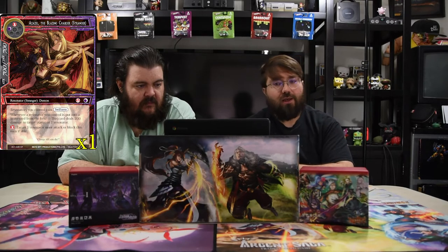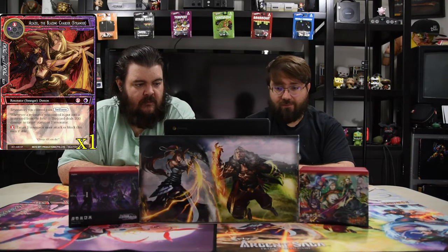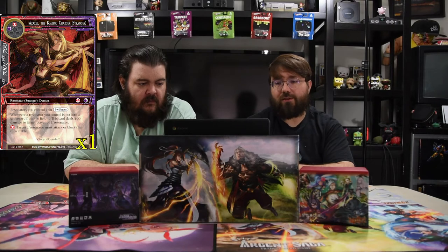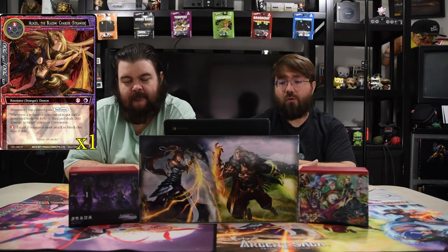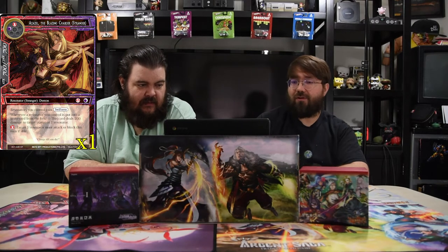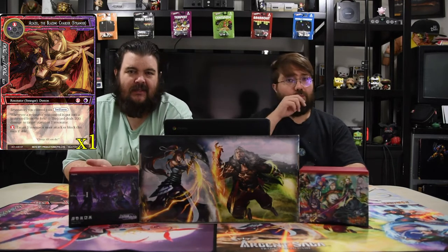Azazel, the Blazing Charger, is a black and a red 7/7. Resonators you control gain swiftness, and whenever a resonator you control is put into the graveyard from the field, this card deals 200 damage to target player or J-resonator. You can also pay red to force a target J-resonator to attack or block this turn if able. This stranger is one of our channel favorites — really, really strong, and gives all your dudes swiftness.